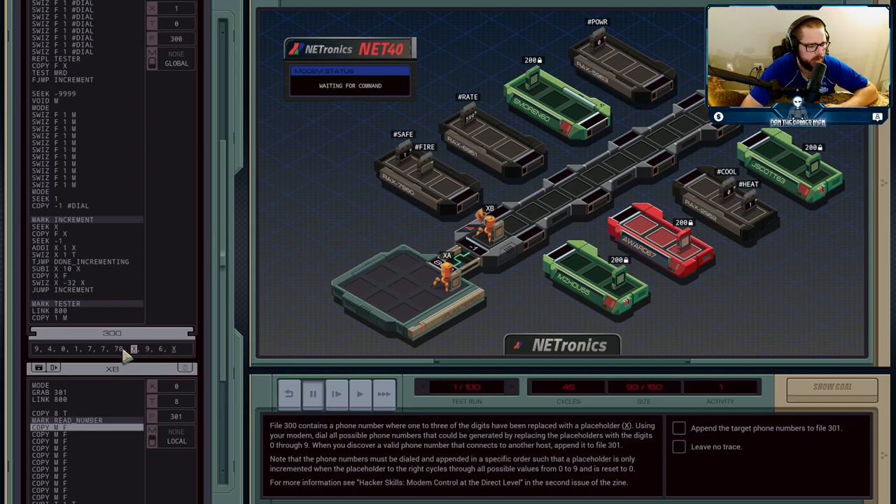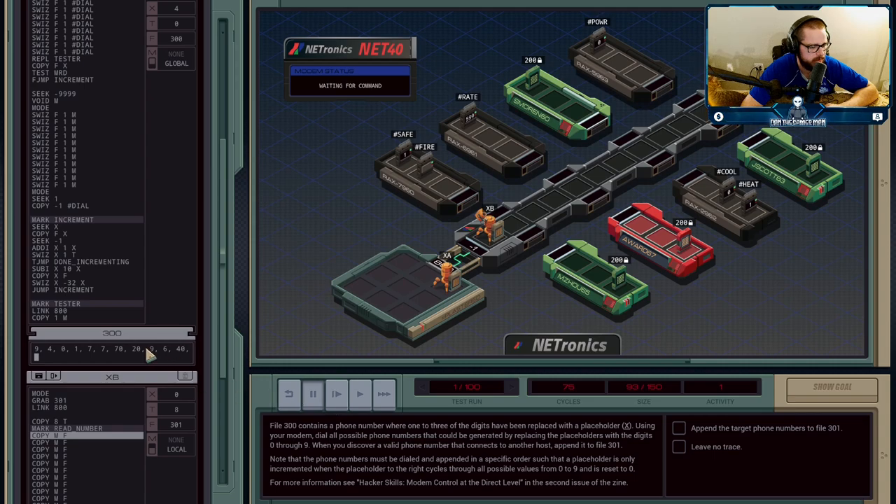We do the same thing for the second placeholder — it's two steps, so it gets replaced with 20. The third placeholder is four steps total, so that becomes 40. Then at the very end of the file we put how many steps it is from the end of the file back, which is minus two steps to get back. These numbers are telling us how many steps back it is to the next placeholder from the beginning. So the 70 is actually just encoding the offset — the tens place is the step count and the ones place is the digit to dial.